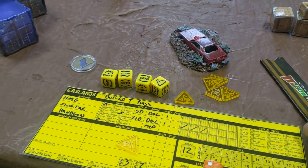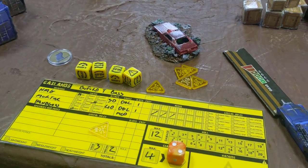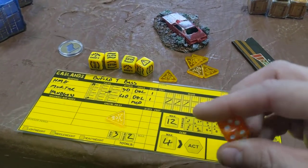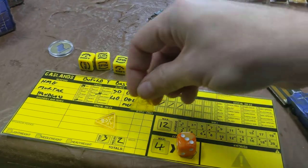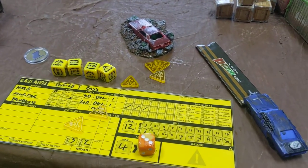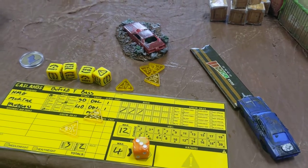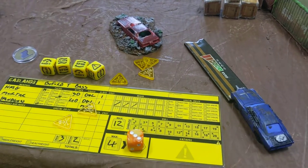Let's say this is the result I had — I have a shift, so I'm going to shift up. But shifting up gains me a hazard. If I shift down, I gain a hazard. If I slide, I gain a hazard. If I spin, I gain a hazard. And if I get a hazard result, I get a hazard.